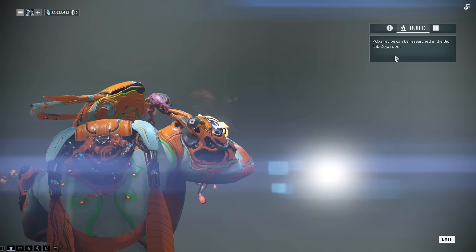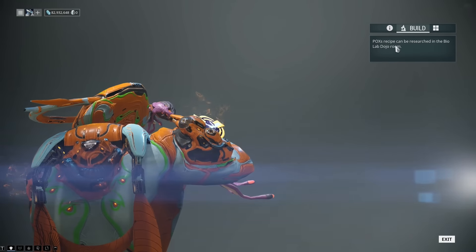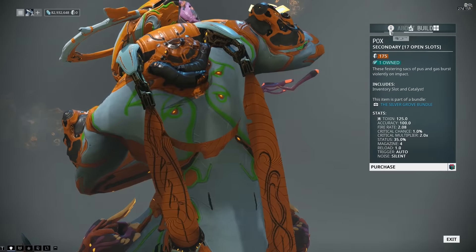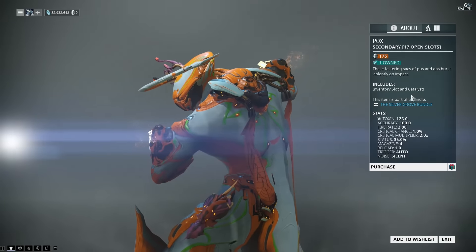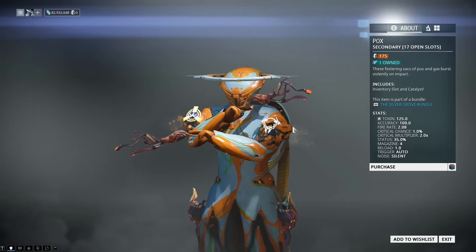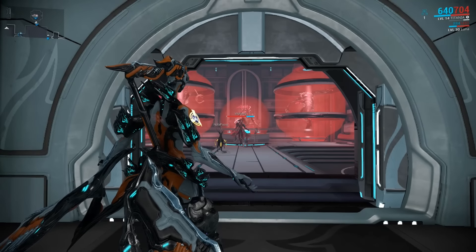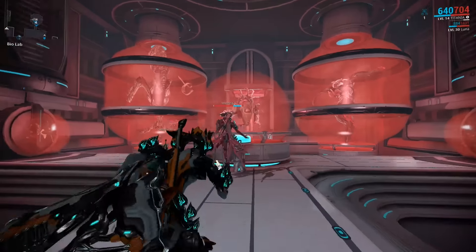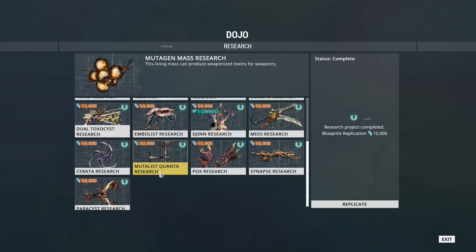The blueprint for this is unfortunately lab research inside of the bio lab. I like the fact it tells you where the blueprints are now — that is so much more useful. Or, 175 platinum if you do want to go around buying it. If you do want to build them, the blueprint is inside of the infected lab or the bio lab inside of the Dojo, so it's kind of a clan research thing.